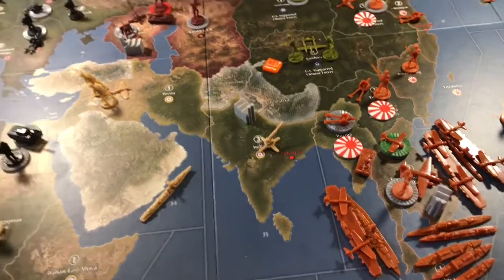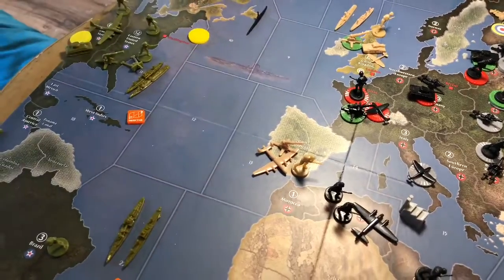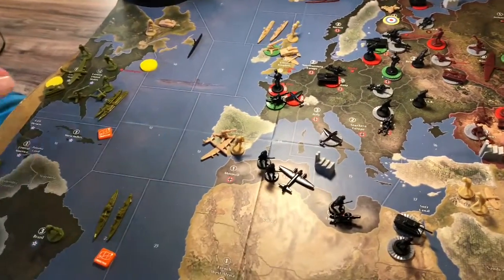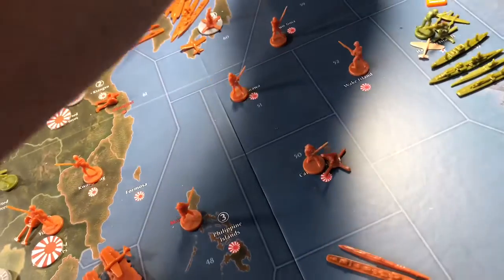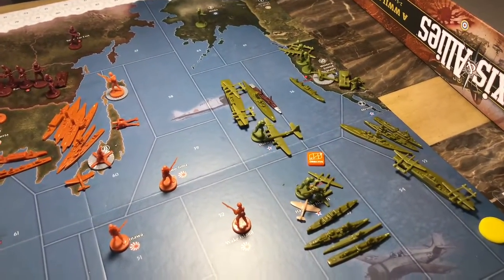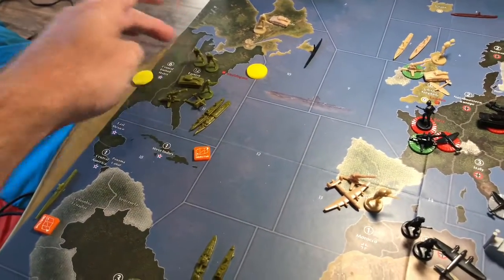The fighter from Eastern US is going to fly two spaces to the Western US to join the other fighter there. The bomber in Central United States is going to go three spaces and land on Midway. The tank in Central US is going to move one space into Eastern US, along with the infantry that's in Central US.